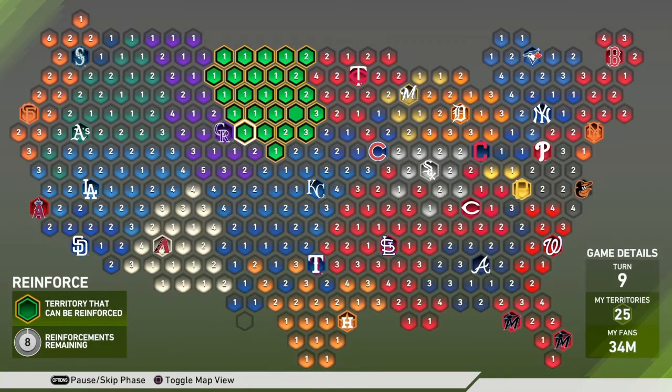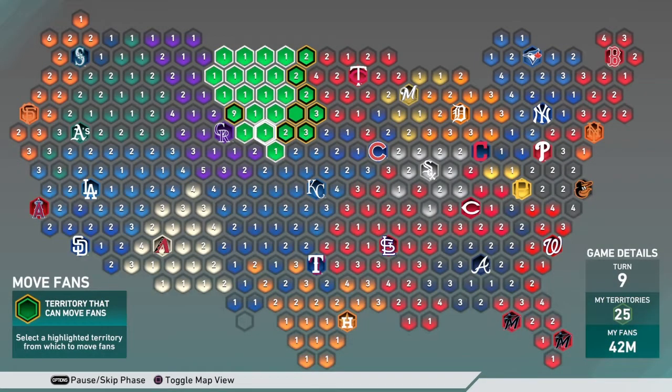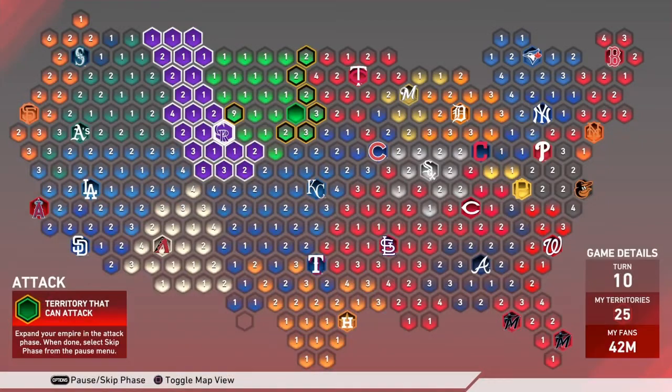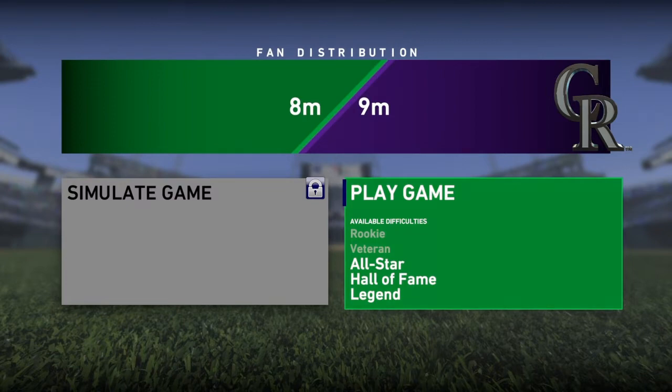Now that I'm at their stronghold, you're going to want to pile all your fans right next to their stronghold, as many as you can. The more fans you have next to their stronghold, the easier game you can play to take it over. With nine you have to play an all-star game. If you're not good enough for all-star, just add more reinforcements next to their base and you'll be able to play on veteran or rookie and get an easy win.